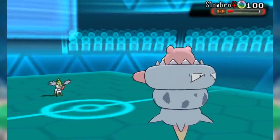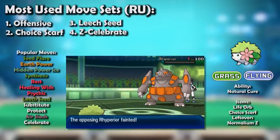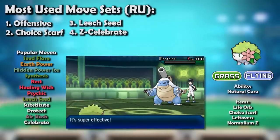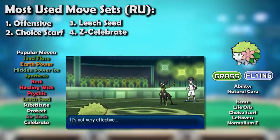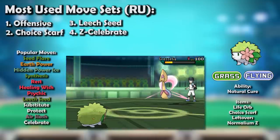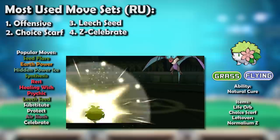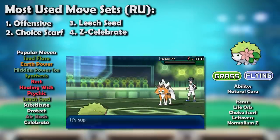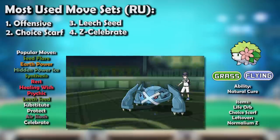Shaymin dropped to RU again in Generation 7, but this time it wasn't too strong for the tier. It fit in just fine and became one of the metagame's best Pokémon. It was able to switch in against several of the metagame's best and most common Pokémon such as Rhyperior, Meloetta, and Mega Blastoise, while resisting offensive moves from common threats like Raikou and Zygarde-10%. Once it hit the field it would rip through switch-ins with Life Orb-boosted attacks alongside potentially devastating Seed Flare SpDef drops against would-be special walls like Snorlax, Florges, and Cresselia, while Grass resists on offensive teams like Metagross, Salazzle, and Nidoking had to be wary of Earth Power and Hidden Power Ice. It was an all-around great Pokémon that found opportunities with its typing, speed, power, and bulk.